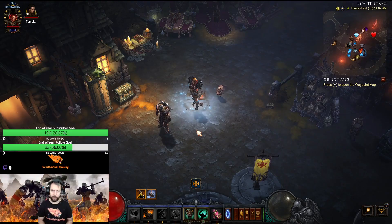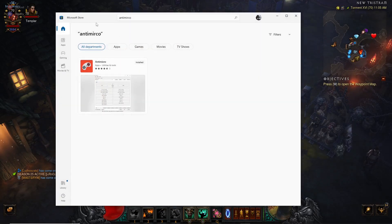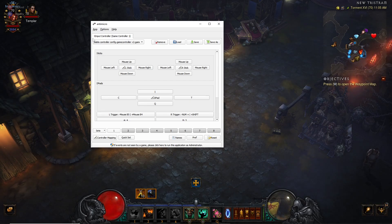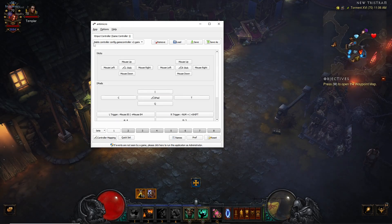Without further ado, let's show you how I did it. The first thing you need to do is go into the Microsoft App Store and search for AntiMicro. AntiMicro is the app that lets you convince your computer that a controller is actually a keyboard and mouse — that's what I'm using to make the app think I'm using a keyboard and mouse when I'm actually on the controller. You download that, and the app interface shows all the different buttons on the controller, and you can pick and assign what each one does.